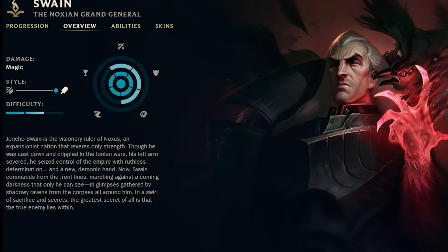Swain is a battle mage similar to champs like Silas. He has relatively short range but is made up for with large amounts of healing and damage. He is primarily played in two lanes: support and AP carry, although he can be flexed into the solo lanes.